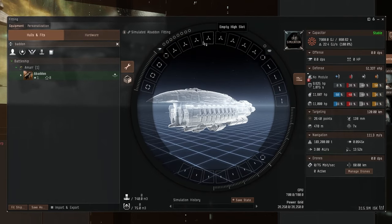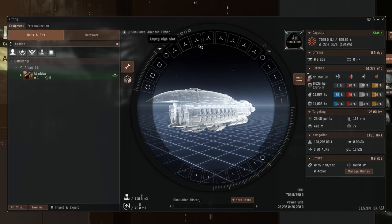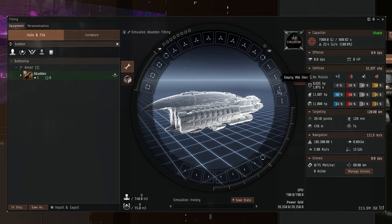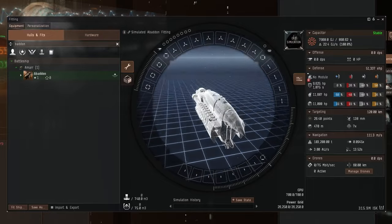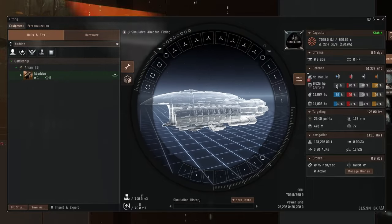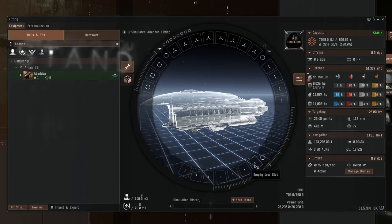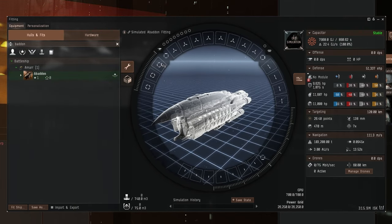Let's take a look at the slots. A huge eight high slots and eight turrets, so the high slots are going to be eight turrets and nothing else. Only four mid slots, which is pretty small — propulsion module, cap battery, maybe a couple of tracking computers. The low power slots: we have seven. We might get away with just one armor repairer, one reactive hardener, three damage modules, and maybe some cap or damage application modules. As always it has three rig slots and 400 calibration.